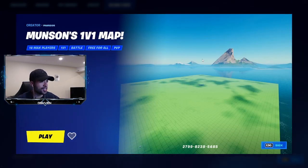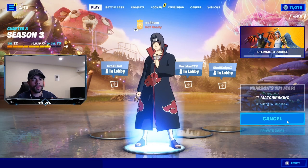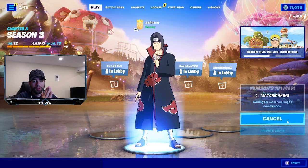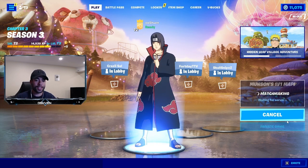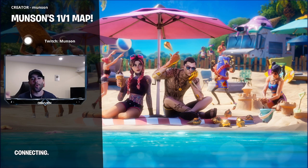Go ahead and click enter and as you guys can see we got the 1v1 map. It looks like a 1v1 map but it really isn't — it has a lot of secrets within the map. For Fortnite Creative you can do this on any console: PlayStation, Xbox, Nintendo, or mobile. It does not matter. If you have Fortnite Creative you can put in this map code.